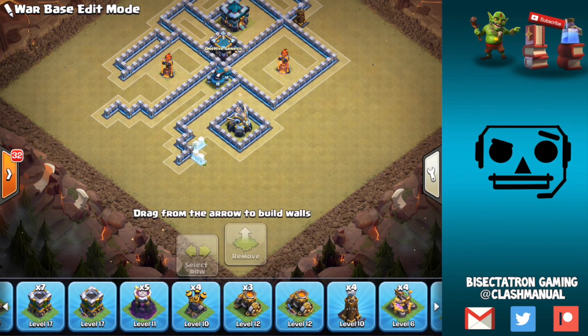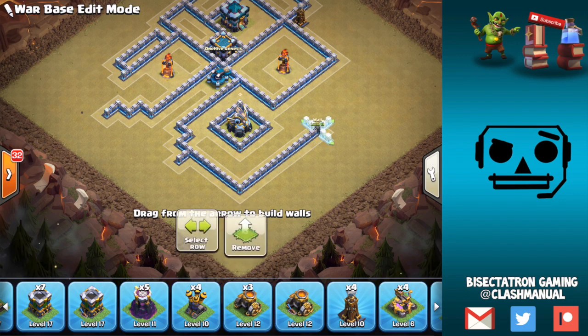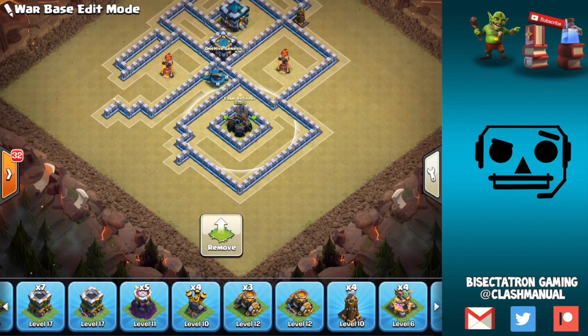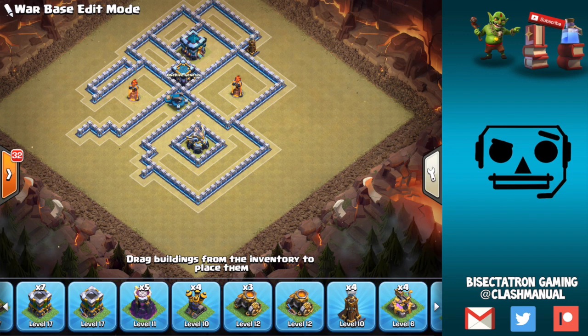We'll start to fill out the bottom part of the base — a compartment like that, just swings around. I like having a small compartment within a big compartment because it screws up the pathing — things can't really go through the Eagle, they're going to go around it in a weird way. And those two multis start picking things off as soon as that starts happening.